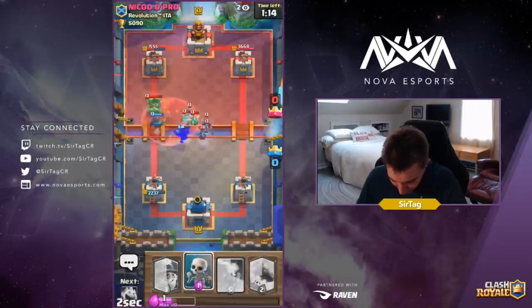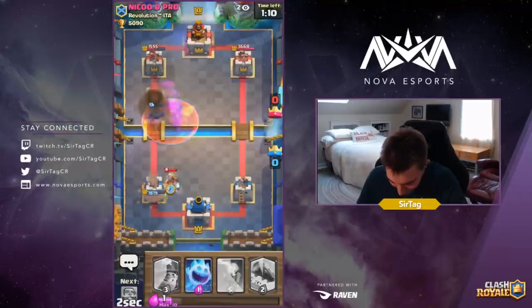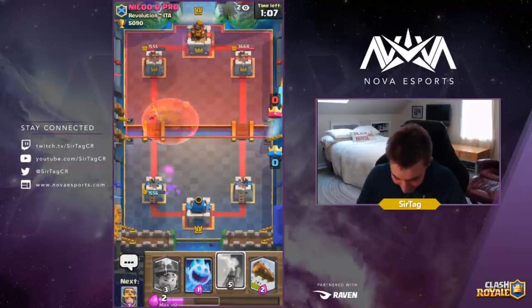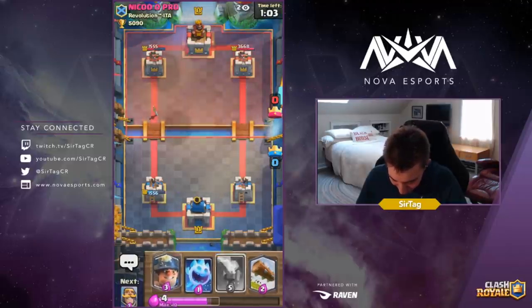He's gonna get very frisky with the Minion Horde. We're going in for a Poison because we gotta make sure it doesn't wreck us — otherwise the Minion Horde would just devastate our tower, and we're not really about that life. We ended up even clipping the Mortar with the Poison, so we're in a pretty decent situation.